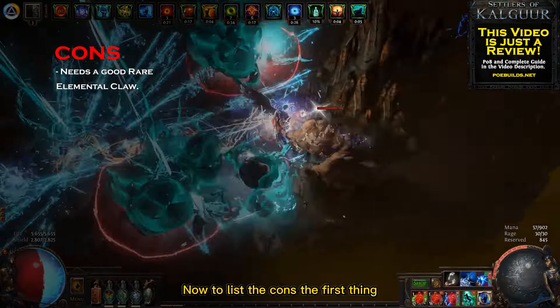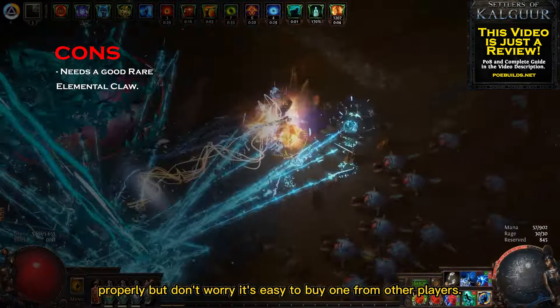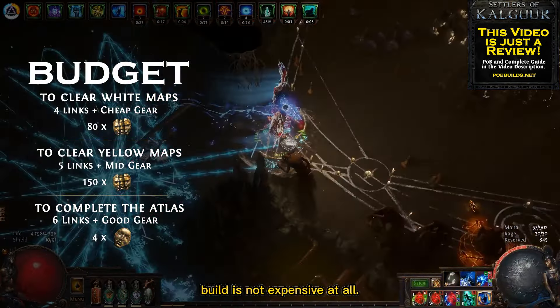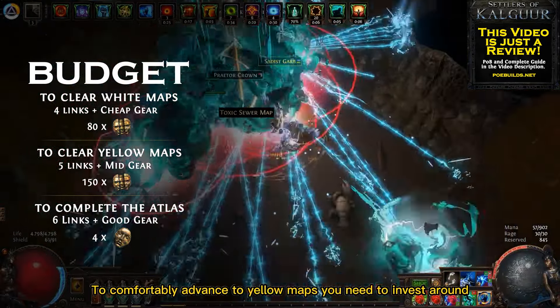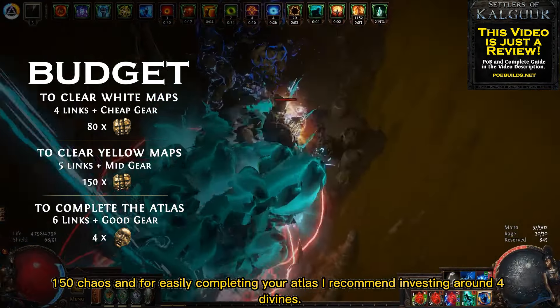Now for the cons — the first thing that comes to mind is that this build needs a good elemental claw to work properly. But don't worry, it's easy to buy one from other players. As for budget, this build is not expensive at all. You can get it destroying early endgame maps with only around 80 chaos. To comfortably run yellow maps you need to invest around 150 chaos, and for easily completing endgame content, I recommend investing around 4 Divines.